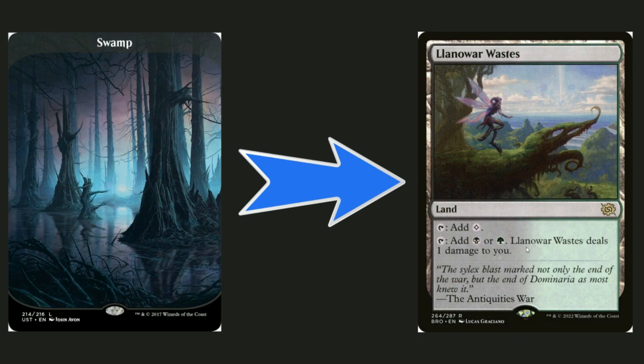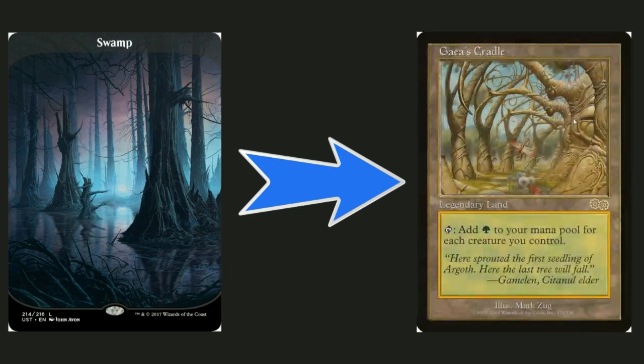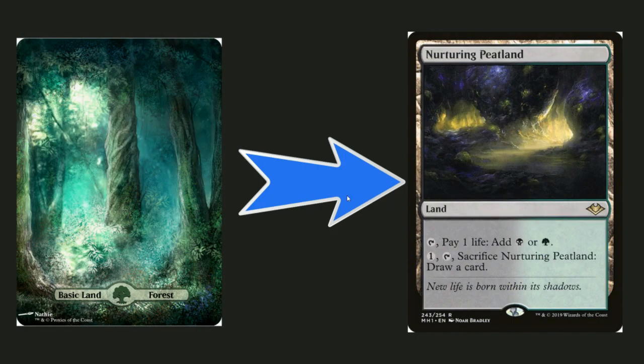Replacing another swamp with Lanoir Waste — it can also tap for green, dealing damage to you, but it doesn't really matter since we're running more green than black. We still run quite a few swamps and forests, but getting rid of some swamps for more efficient mana is a lot easier. Adding Gaea's Cradle because we're upgrading the deck — everybody knows this card, nobody would complain about adding it. If you don't want to run it I wouldn't really care, but I'd highly advise getting it or proxying it.